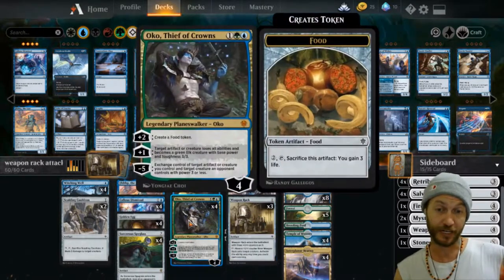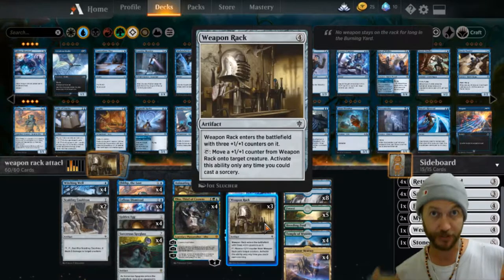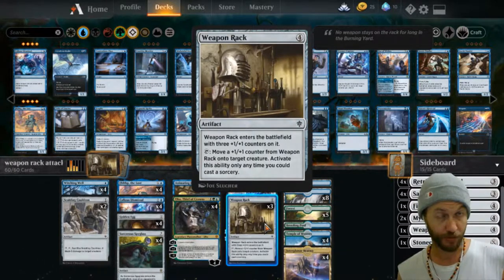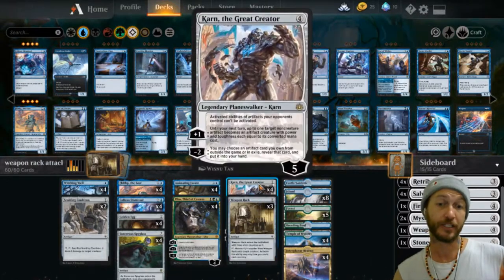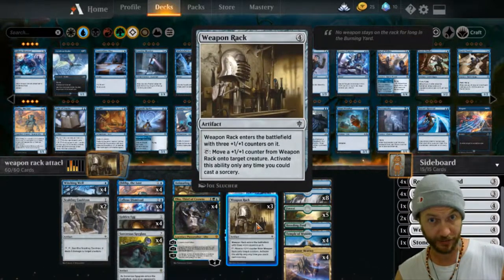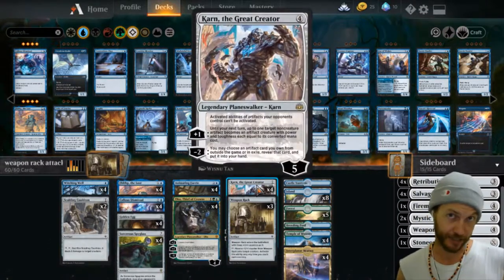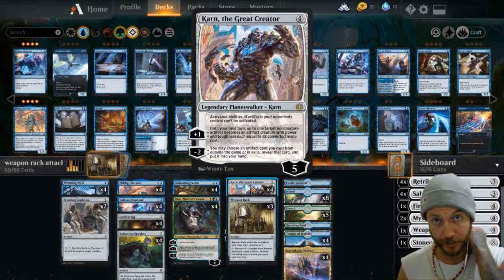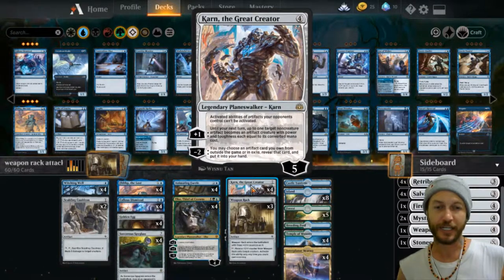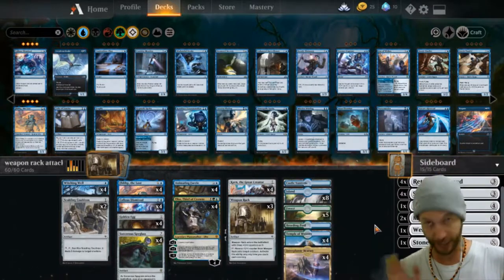Sometimes you'll have Oko — you can do the plus and turn this into a 3/3 base creature that will already have the 3 +1/+1 counters on it, so it will be a 6/6 creature. Khan will actually turn it into a 4/4 base creature with 3 +1/+1s already on it, but that's just until end of turn. It's good for a blocker to protect Khan, but it's sort of not the best. The main thing you want to do with Khan is dig in and get other things out of the deck.